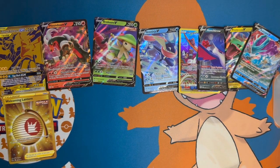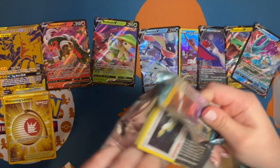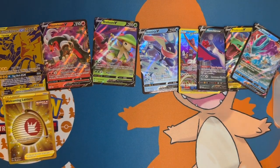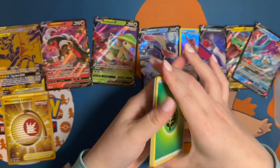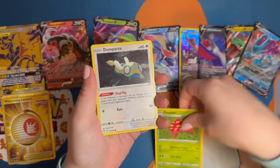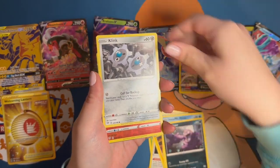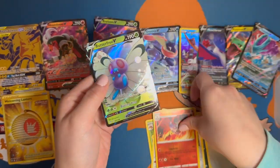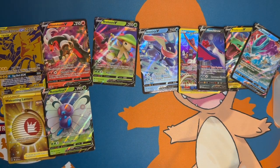This is the rest of the second box — in my packs I got nothing. So this would be a Darkness Ablaze. We got Parasect, a Dunsparce, a Mr. Mime, a Klink, and — oh there we go — a Butterfree V! So one hit in the extra box.